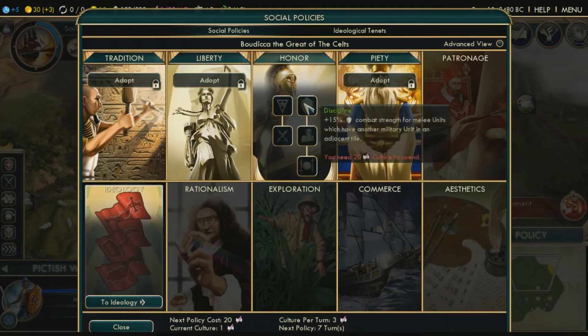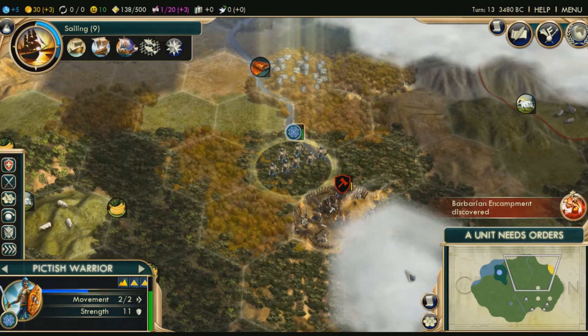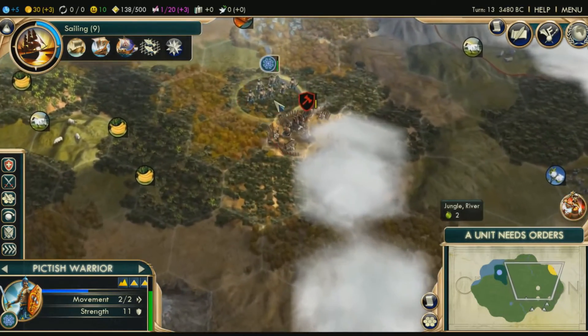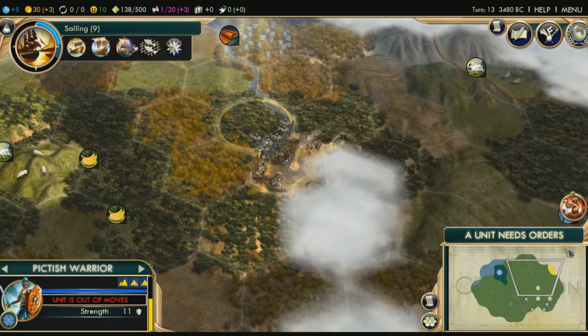Adopting policy — here we go, we've got all this stuff. We're going to do honor first like I said. So let's adopt — it's going to add 33% combat bonus to barbarians. That'll actually be helpful right now because I'm fighting barbarians. Once I have 20 culture I can do more. Let's give this guy more damage — next turn we'll take him out. See, he's really low health — these are our health bars for each one.